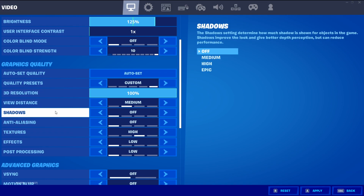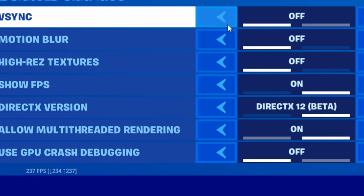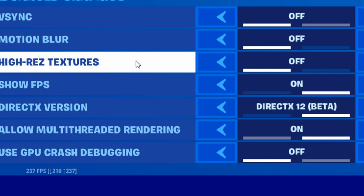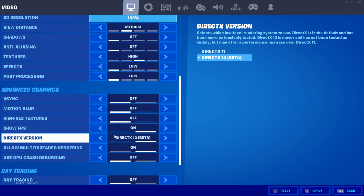In advanced settings, make sure you always have decent motion blur off. High res textures is a new feature added in this update — I recommend having that off. You can experiment with it and find it may give you a slight FPS increase, but most of the time it won't give you any FPS increase or any noticeable difference whatsoever.